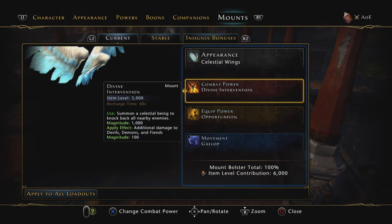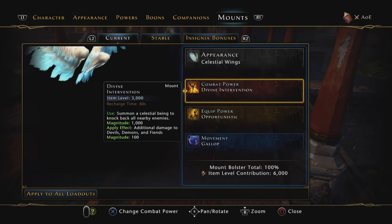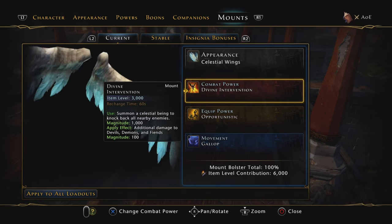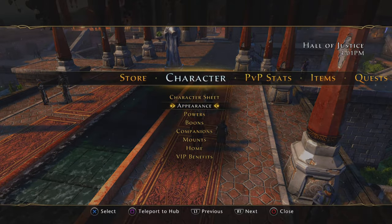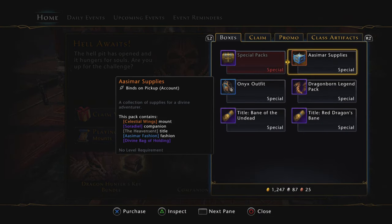First of all, I'm using Divine Intervention. This is a really good AoE power — it'll blow enemies back, which can annoy a lot of people, however it can deal additional damage to devils, demons and fiends. It's a super good combat power for AoE purposes. To get it, you need to get Celestial Wings, which comes from the SMR Supplies Pack in the Zen Market.